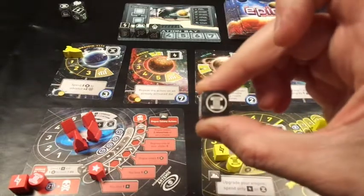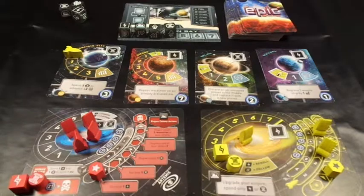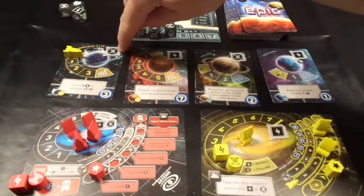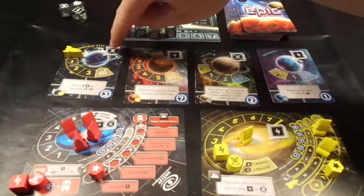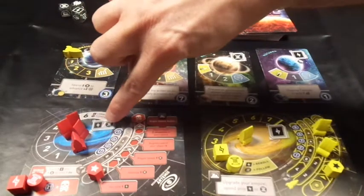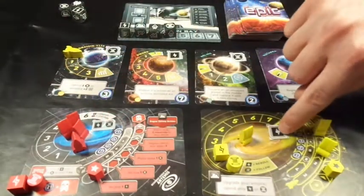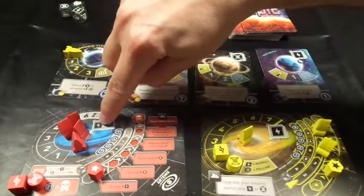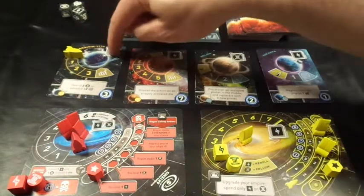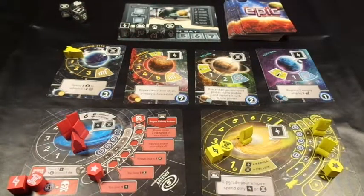Finally I've got a culture die. Just like with the energy die, I can generate one culture for every rocket I have on a culture space. The opposing AI rogue galaxy can generate culture if it has rocket ships on its home base - I can't, I can only generate energy. He can generate either energy or culture. I've got one rocket ship on a culture space so I generate one culture, and that is the end of my turn.